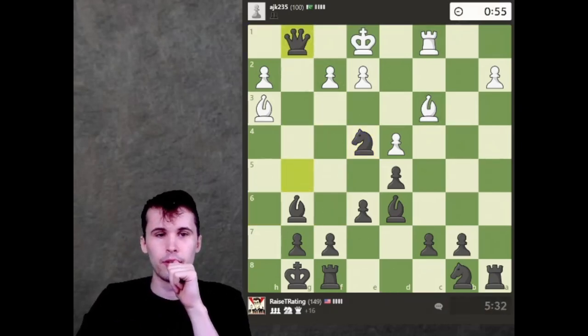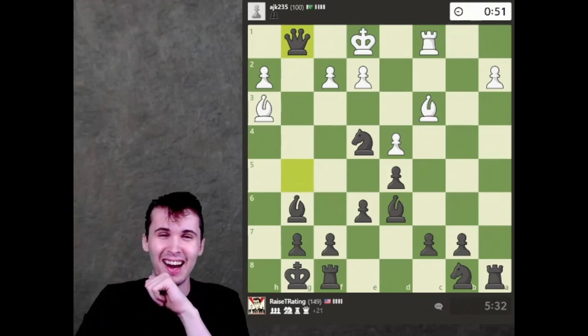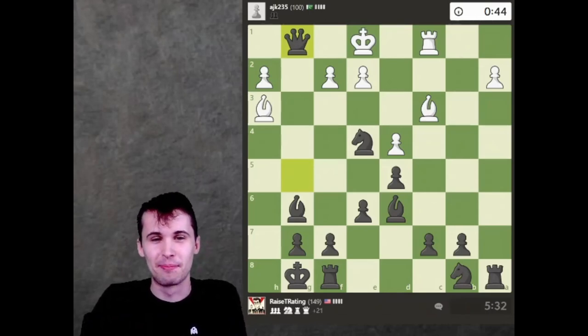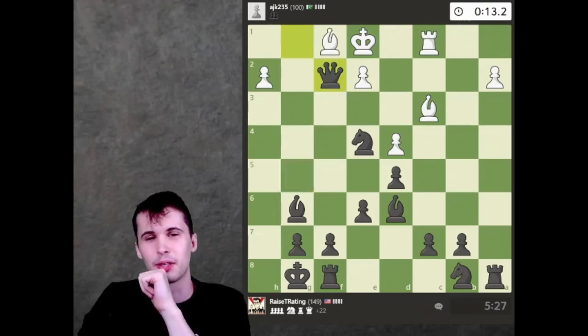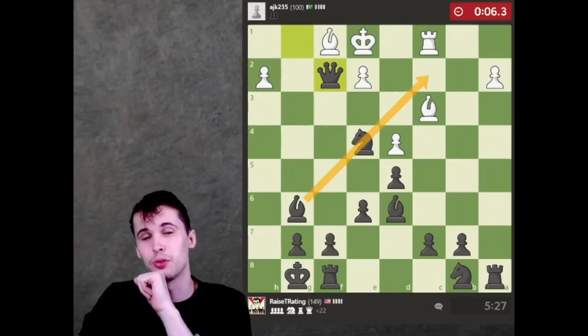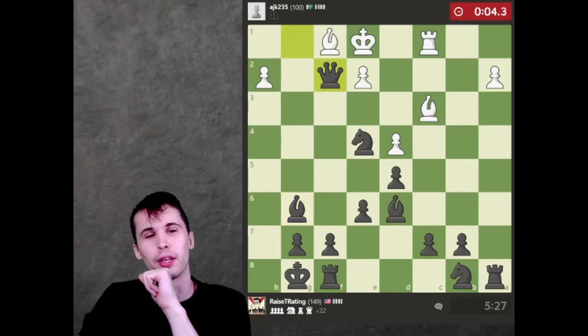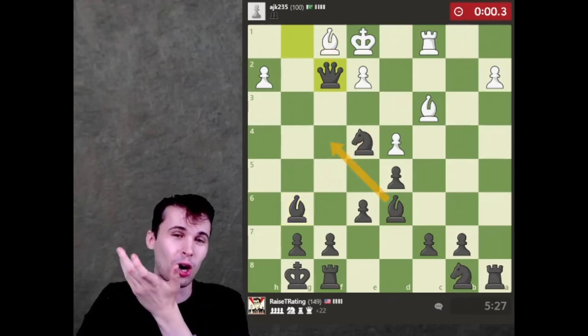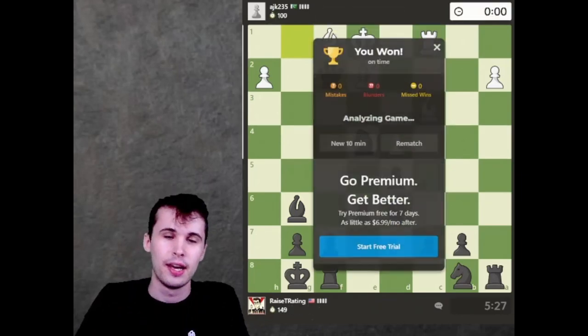Our opponent gives us the rook. I actually had a checkmate on c1 — queen takes c1 checkmate. Oops, blunder. But anyway, it'll be checkmate very soon. King has to go to d1, and then probably the simplest would be knight takes c3 to control the c2 square, and then something like bishop f4, and then queen takes f1. But our opponent is going to run out of time here, and we end up winning.